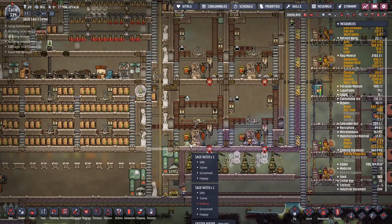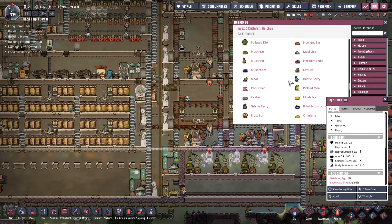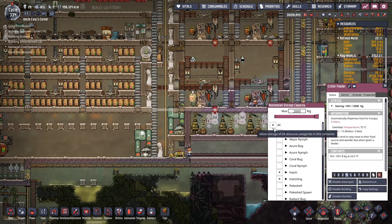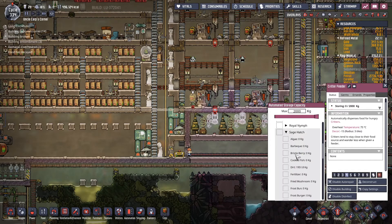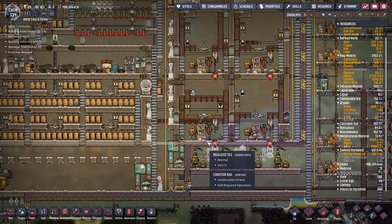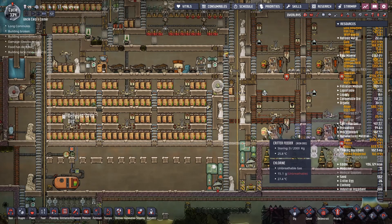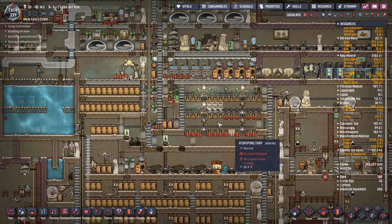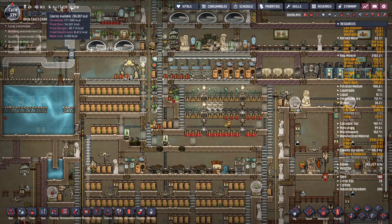There are some critters that will eat omelets. Do you guys like to eat omelets, sage hatches? You do eat omelets! Okay, so what we're gonna do for a little while is we're going to remove everything from here and just omelets - you get to eat omelets now. We're gonna make that as priority nine so that people will always bring omelets here. We don't have an automated system to bring omelets here.